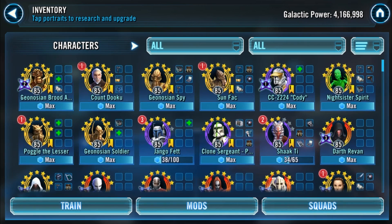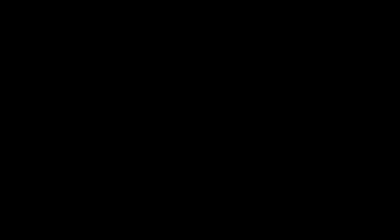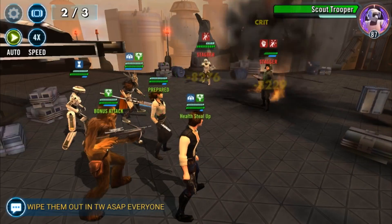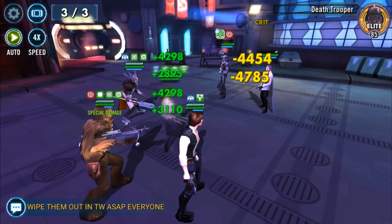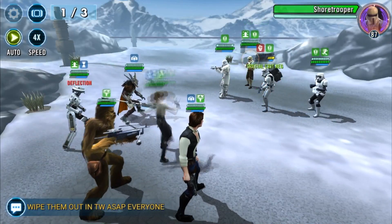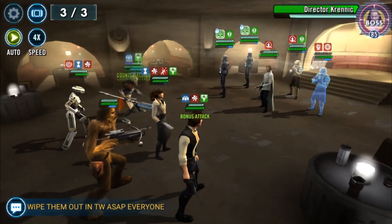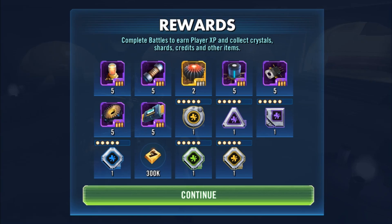The third main way to acquire mods is from the Smuggler's Run event, or mod heist. Build a team for this event — you get a nice amount of salvage and a lot of free health set mods each time it rolls around. Often the mods from this are purple or yellow with speed secondaries, so it's really worth it. Make sure you can beat the third tier. You'll need a team of smugglers, including characters like Raidharn, Chewbacca and Nest, which everyone should have. To play the third tier, you need five six-star smugglers. Mythic events and assault battles can also award yellow and purple mods, often with a speed secondary.